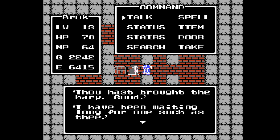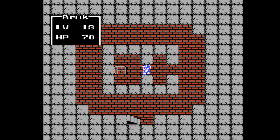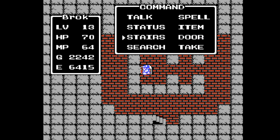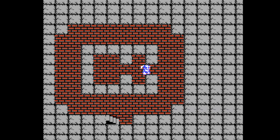The NPC says: "Thou hast brought the silver harp. Good. I have been waiting long for one such as me. Take the treasure chest." Alright, so now we have the Staff of Rain.